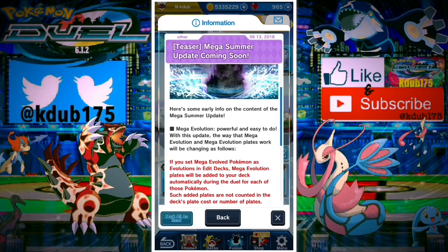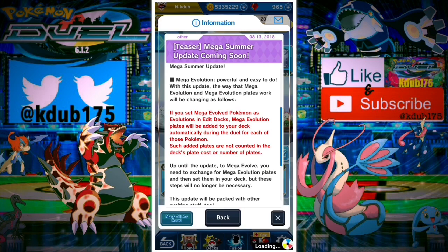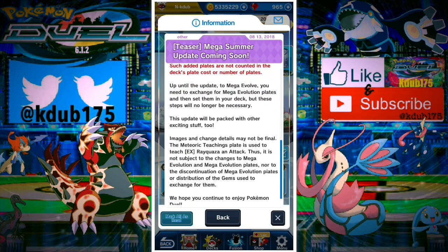They're going to be making some changes to how Mega Evolutions work. I've got a lot of comments asking how to use Mega Pokemon — can't find it, can't set it in the deck, or have the Evolution set but can't figure out how to evolve it. Well, you have to have EX and UX figures and then buy the plate.